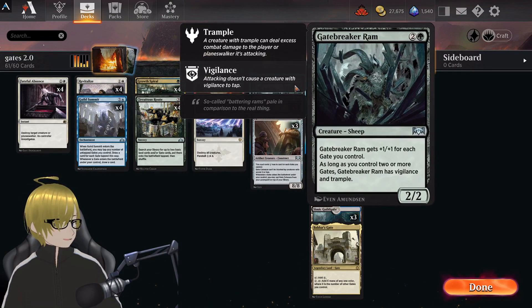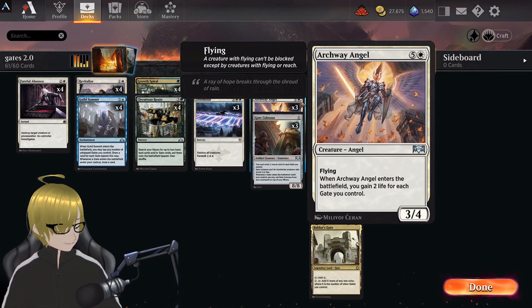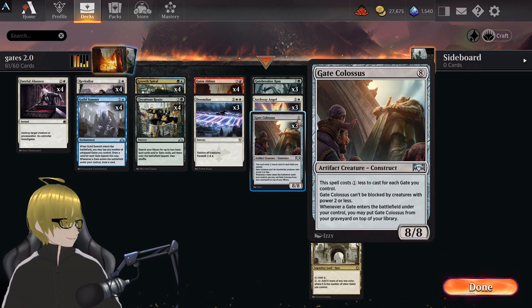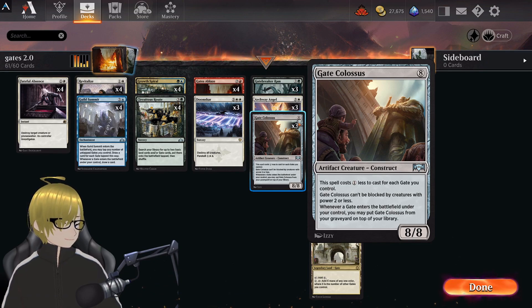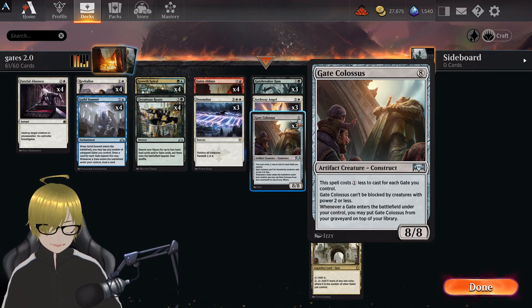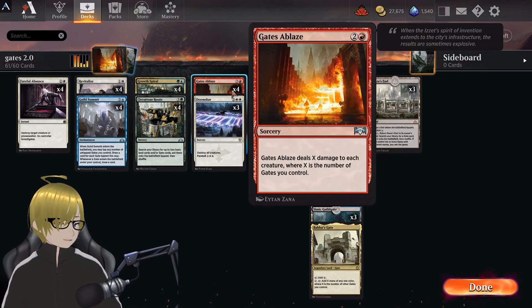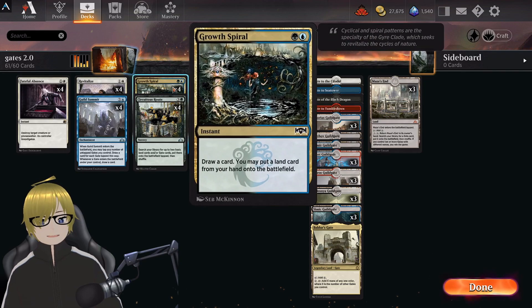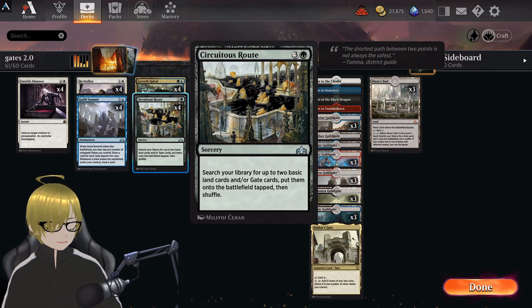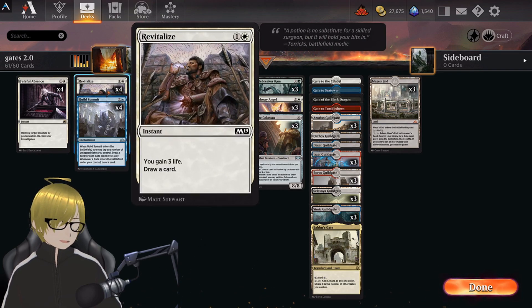Nine creatures: Gatebreaker Ram — unfair to get out early when you already have that many gates. Archway Angel for life gain in case we need it. And Gate Colossus — spell costs one less for each gate, so technically we can get him for free. He can't be blocked by creatures two or less, and when he enters the field I can put him on top of my library. We have our wipes: Doomscar, Gates Ablaze which deals X damage where X is the number of gates. We have Growth Spiral and Circuitous Route for ramping gate cards. We have Guild Summit for drawing, Revitalize for drawing and life gain, and Fateful Absence — really the only way I can deal with Planeswalkers.